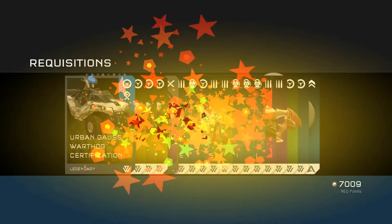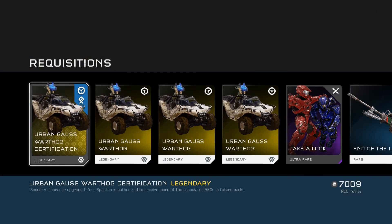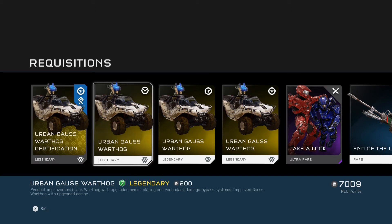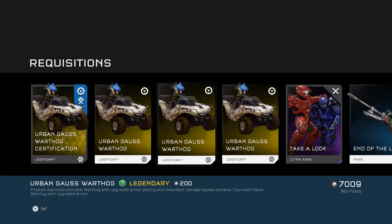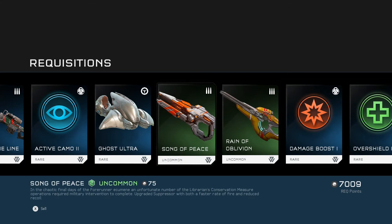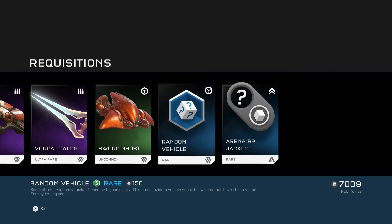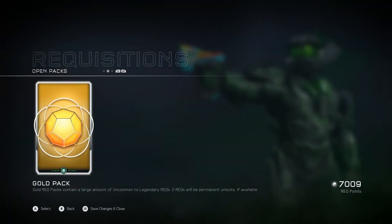Please be something good. That is good, that was a really good pack. We've got the Urban Gorsehog Warthog certification — legendary, so that's awesome, love the Gorsehog. And then we've got the Take A Look Ultra Air Assassination, which is also pretty cool. And we've got some other bits and bobs: Ghost Ultra, Active Camo 2, Pool of Radiance, Four Pool Talon, Arena Jackpot. Pretty good, that was a pretty good pack.